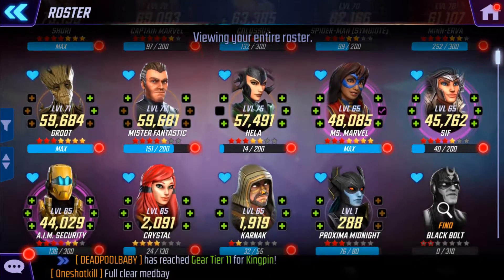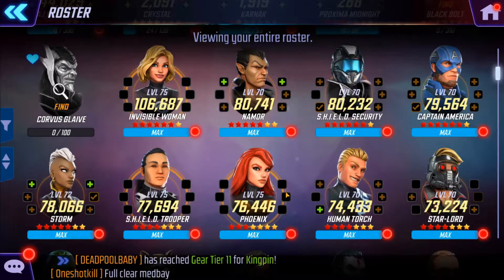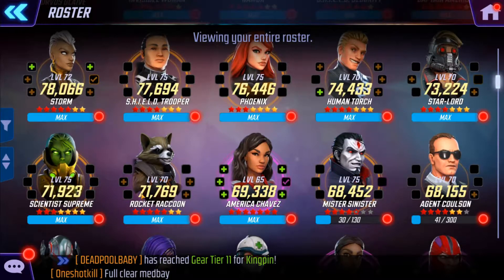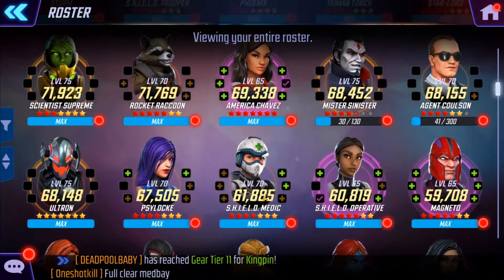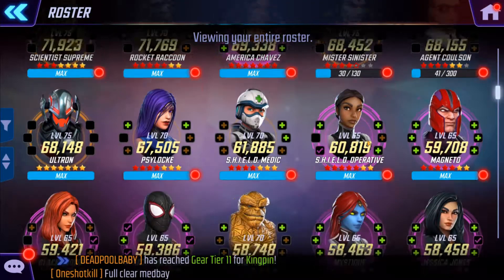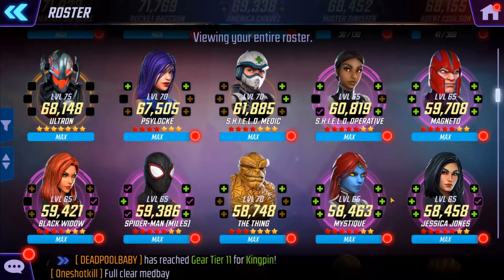And who else do we have? Scientist Supreme is Tier 14 at 71,000. Ultron is Tier 14. Magneto is Tier 11 at 59,000. And Mystique is Tier 11 at 58,000.